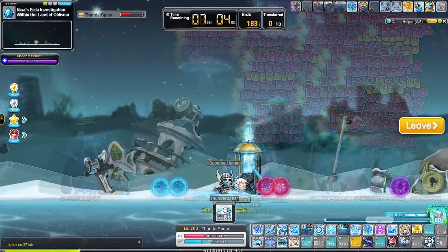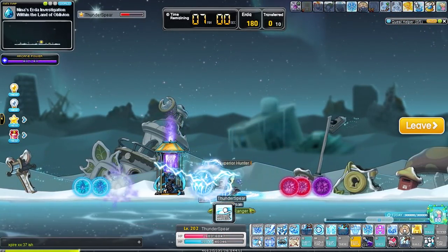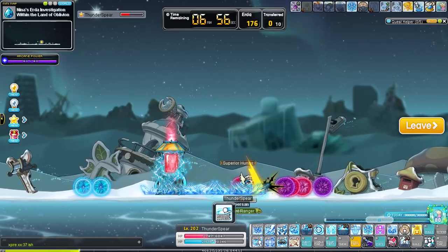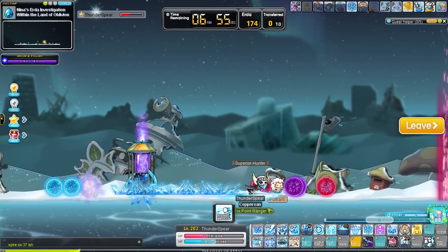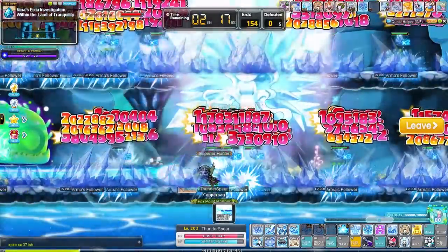For this PQ I always try to get as many red orbs as possible for a better chance of not getting sent to the stage where you have to hunt monsters. Purple orbs will give you a chance to get sent to the blue zone where you have to stop the invading monsters. But I always prefer the red zone where you have to fire the lasers, as that one is just a bit faster.